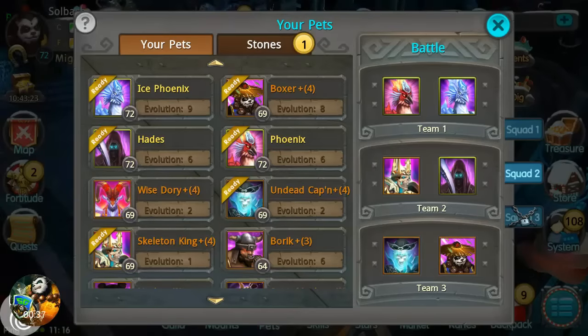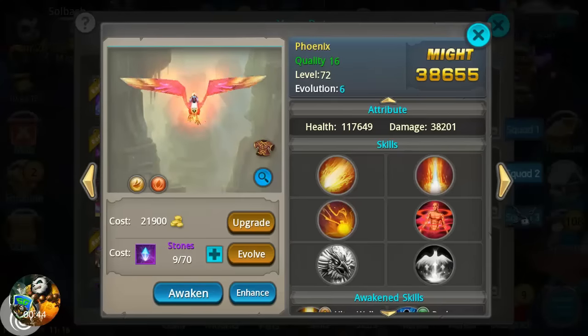We're gonna look at my first team, which is Phoenix and Ice Phoenix. These are the main two I use the most and I use them for PvE mainly. We're gonna look at enhancing them. To enhance a pet you also have to have it evolved to level six, so it has to be evolution six.